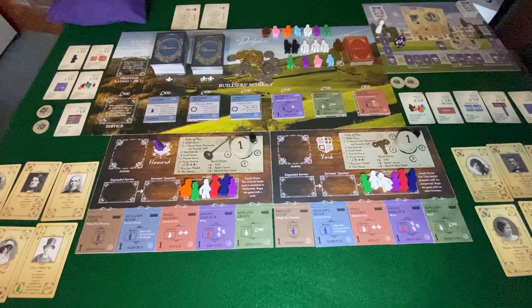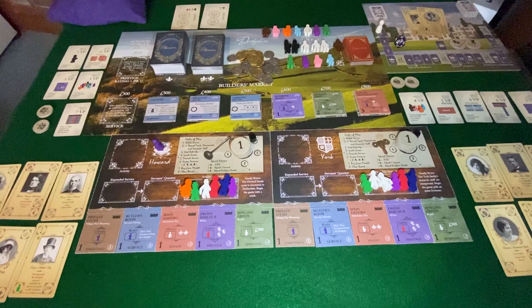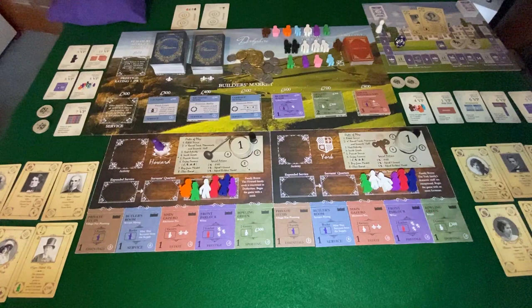We're going to play a two-player game between Howard and York. I find that interesting because they each come with an extra servant. While you might think the cook vastly outstrips the extra footman, York's always been my favorite original family for that extra footman — I know not many heavy gamers agree with that analysis, but it's been my go-to.